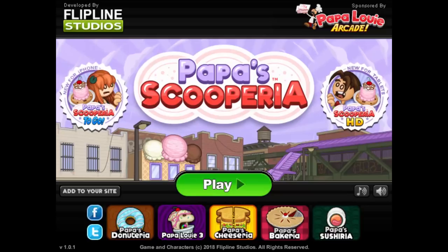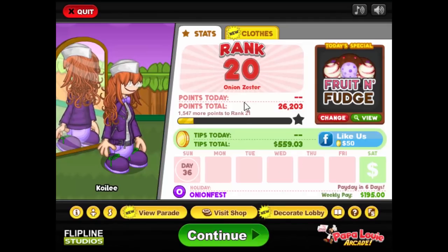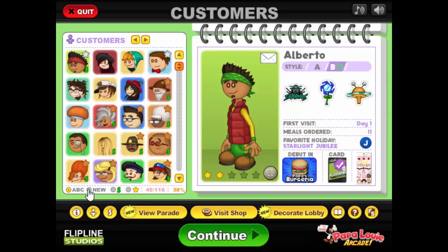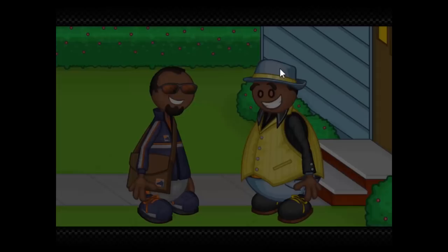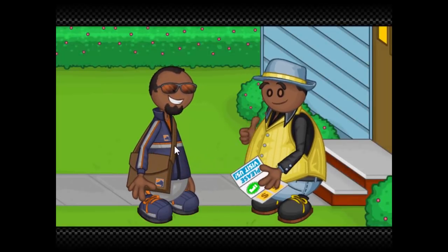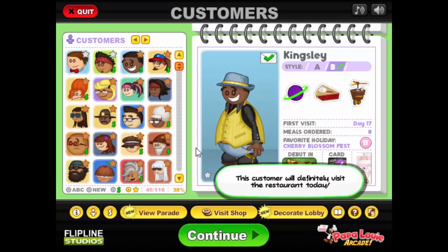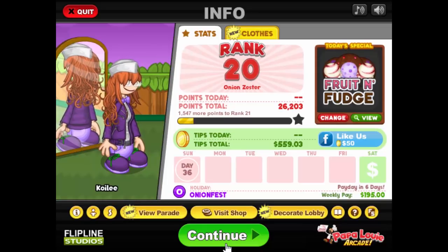Hello everybody, and welcome back to Let's Play Papa's Scooperia Part 13. This is the last rank for this holiday, so we should be starting the new one in this part. We are going to invite somebody — Kingsley it is. The week of closers ranking up is over, so we got to go back to the grind. We have a new special today, very exciting, and we have a lot of money for next holiday.